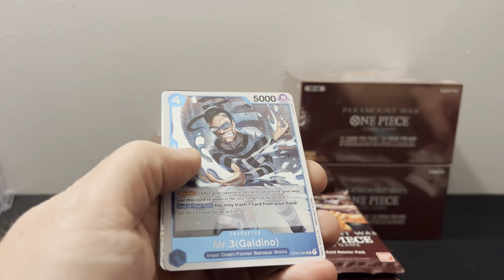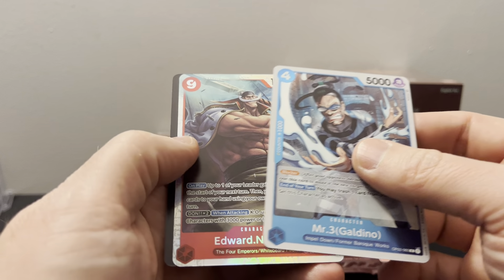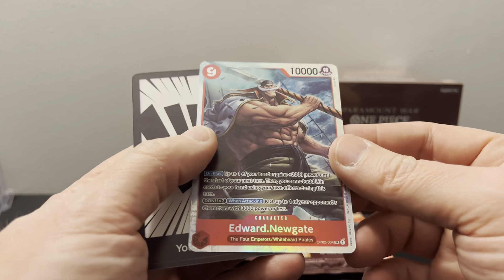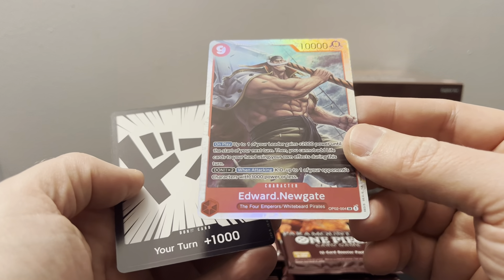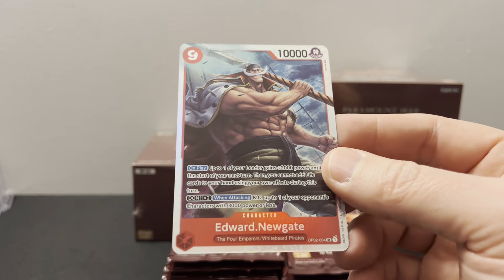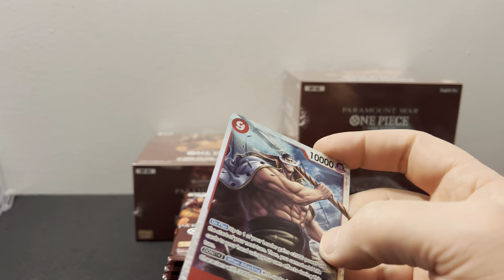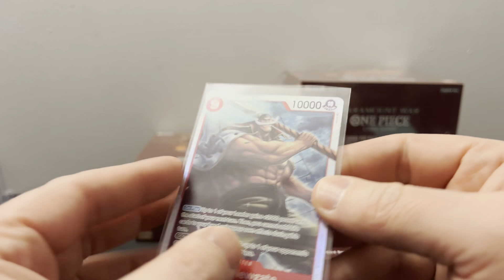So obviously prices right now are just going absolutely crazy on singles — it's nuts. A lot of these cards are selling for more than OP01. There's a nice one right there — White Beard, Edward Newgate. This is one of the first times I've actually seen a One Piece card that seems quite off-center. That's kind of unfortunate.